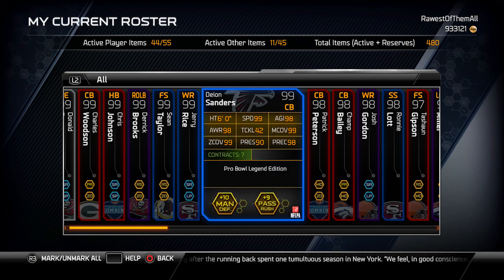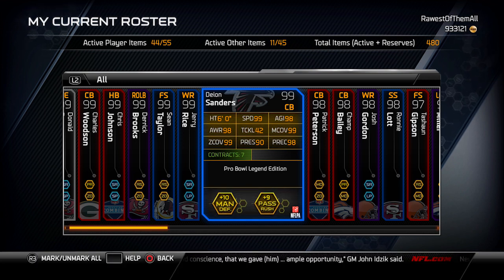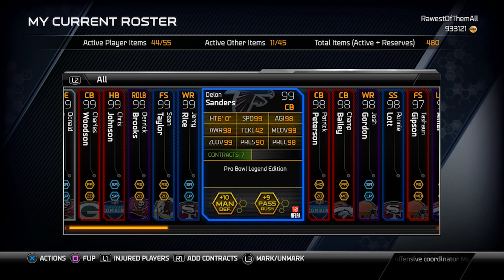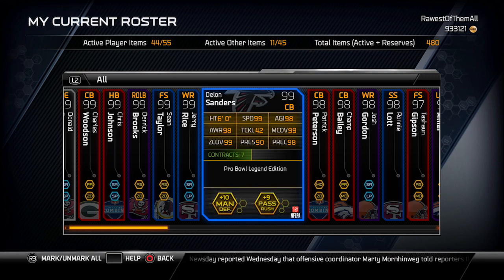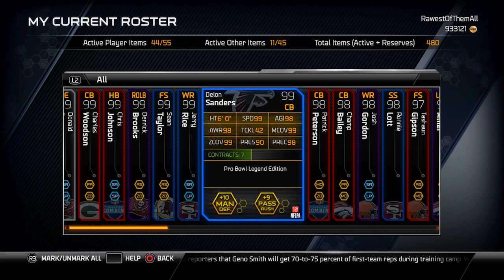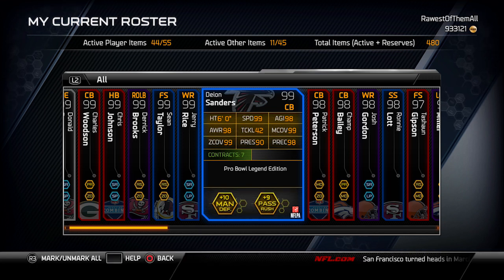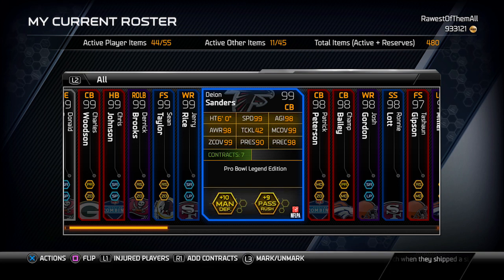This Deion Sanders was the best cornerback in the game for months before they put out the golden tickets and the sparkle corners. Aside from those, this is an amazing cornerback card — 99 speed with 99 man and 99 zone coverage. No matter how you use him, he's going to be amazing. He also has 98 play recognition and 98 awareness, so he's going to get unbelievable interceptions. Don't be worried about the 42 tackle — he still makes tackles. I don't think the tackle attribute in this game is particularly relevant.